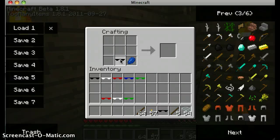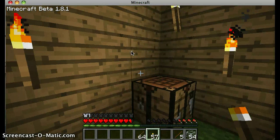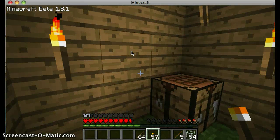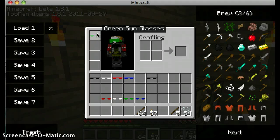And this mod is a really cool mod. Now we have that, and let's go into our inventory here. And look at that — we have sunglasses. Let's take those off. Let's put our green ones on. Like a boss.